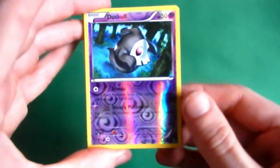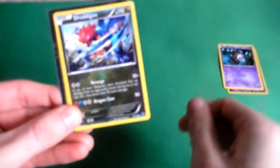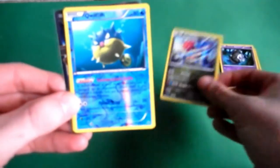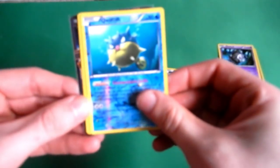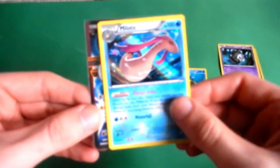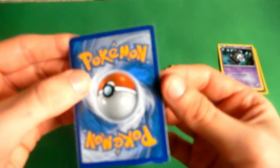So to review the pulls: we have a Duskull and Duskull in one pack - awesome. A Dragonite reverse rare. Qwilfish reverse rare. Milotic Holo Rare - awesome. And then Magnezone EX Full Art. Gorgeousness.